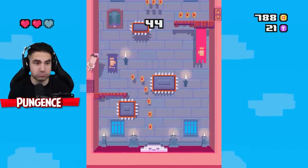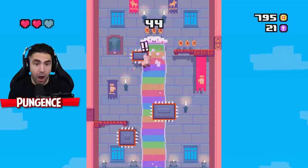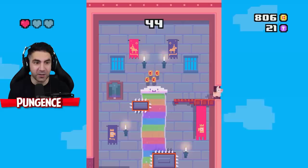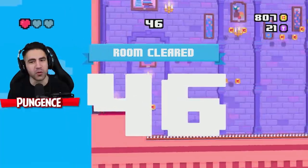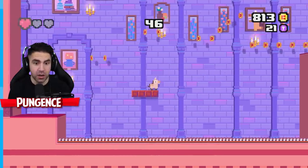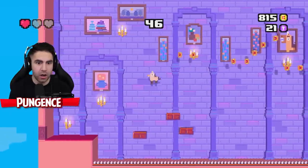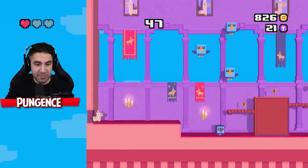Whoa — did my guy just fart? I thought I was starting at the bottom. He farted again. Guys, we only have one more try. Oh my goodness, we only have one heart left. This is what happens when you get overconfident. I'm not even going for those coins — I just want to win. I don't even know where to go. This is scary — I call that room the leap of faith room, where you just got to jump and you can't see anything.